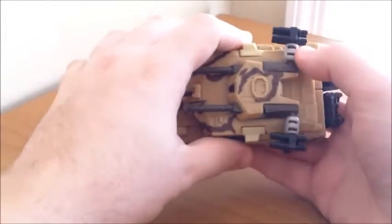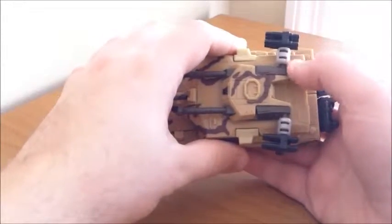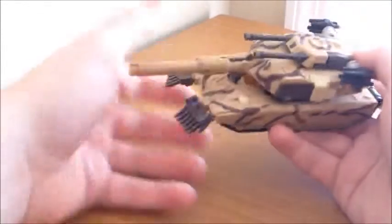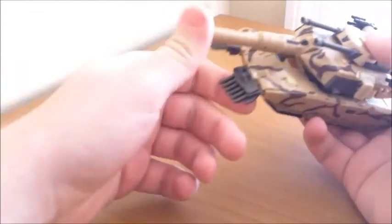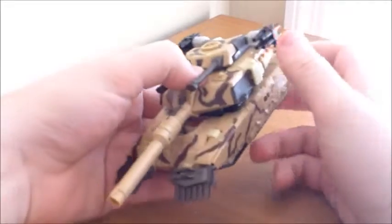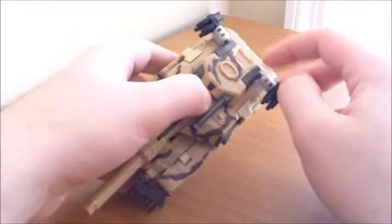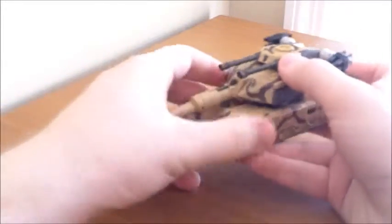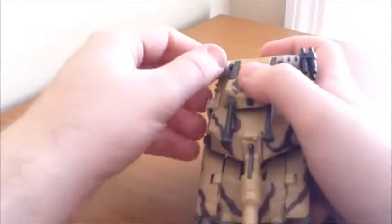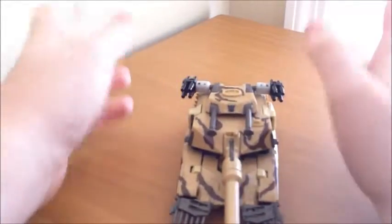Mine is a little off because these pieces here are white — they're supposed to be a brown color. I actually had one of these and one of the forest dark green Brawls, and both were missing pieces, so I just swapped pieces from one to the other. Besides that it's exactly the same figure; I just have these white pieces instead, which do stick out a little bit.